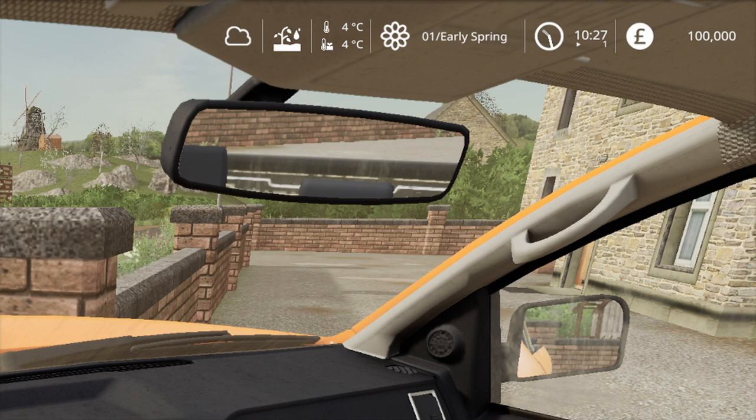The first icon where you can see the cloud is the current state of the weather. If the weather is going to change you might have sunshine after that, but at the moment it's cloudy so it's going to stay cloudy. The next one is the state of the ground — it shows it's wet, so we're not going to be putting anything in the ground at the moment. Then we've got two temperature gauges — the top one is the air temperature, which is four degrees, and the soil temperature is also four degrees.